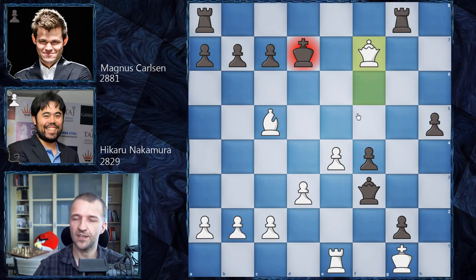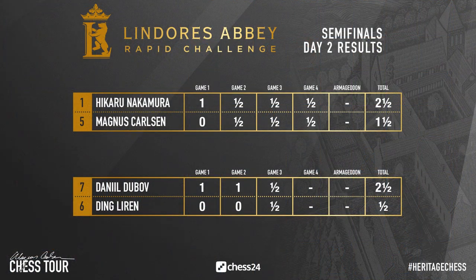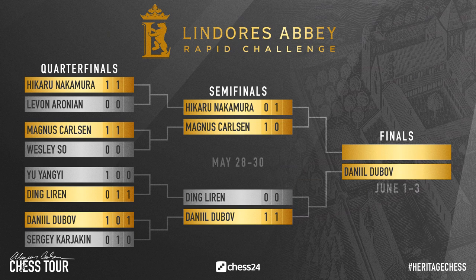Here are the semi-final results of day 2. Hikaru Nakamura won that game, then they had three draws, so Hikaru won the second match while Magnus Carlsen won the first match — it's one-one. Today they're going to play the third decisive match to see who goes to the final. In the second semi-final, Daniel Dubov won against Ding Liren — I showed you that game yesterday, a very nice game, only 20 moves. Dubov won again, so he is already in the finals, which will be played in June, 1st to 3rd of June.